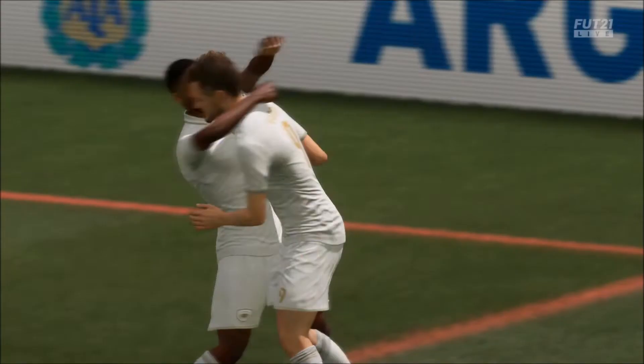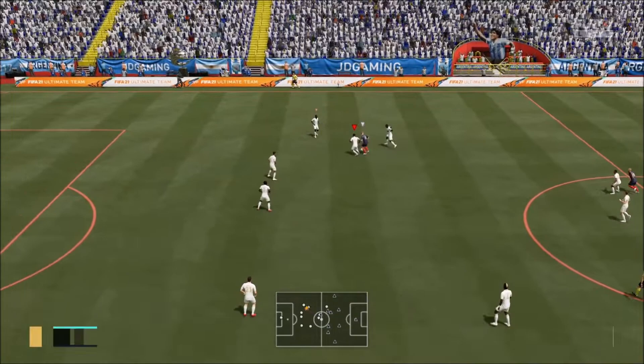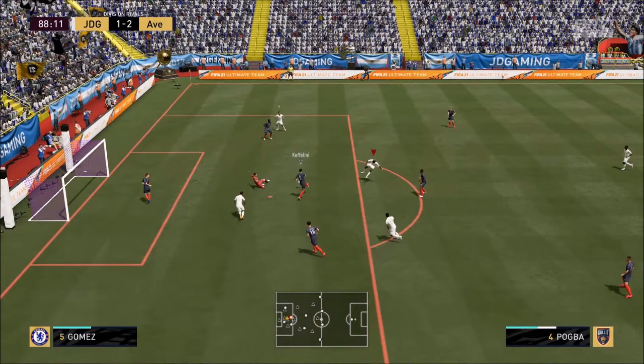I want to point something else out. Let's say, for example, you get a goal in — I've just got a goal in here with Raheem Sterling and I'm scared of someone scoring a kickoff goal. Not with Michael Essien. Just hold strength and that ball is going to be dispossessed eventually.